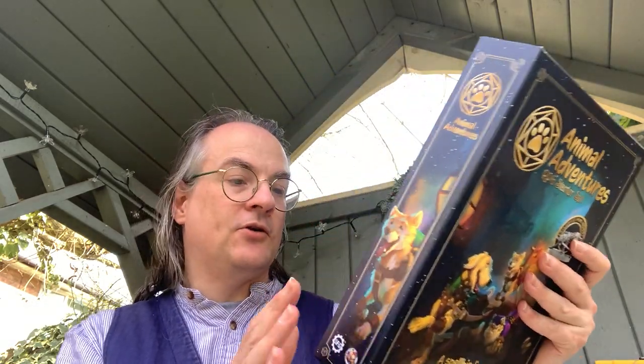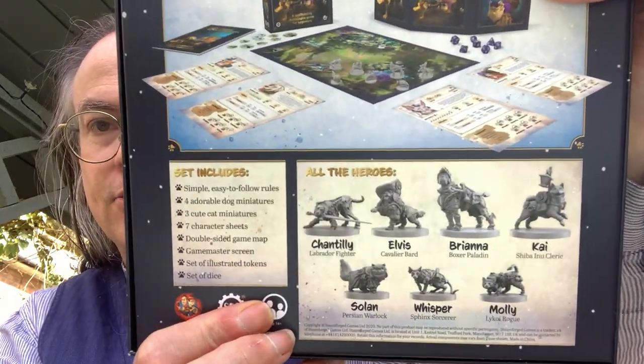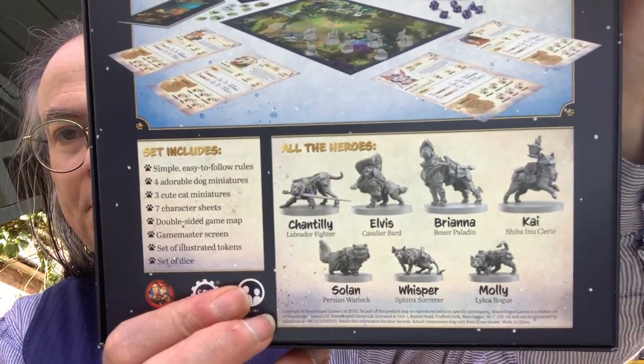That's the Animal Adventures Starter Set — I'm going to review that in due course because I do enjoy a good starter set, and this is very impressively packaged. Just to show you, you get a good look at the miniatures on the back. Thank you very much for watching another unboxing. If you've enjoyed this, please click the like button. If you've got any comments or feedback, I do take the time to read those. If you want to be notified when I'm out here again talking about another game or unboxing, please do subscribe. Thanks for watching — I'll be back soon with another unboxing in the Nook. Bye for now.